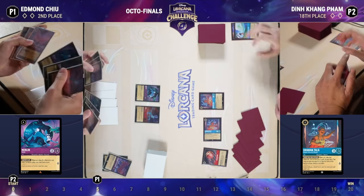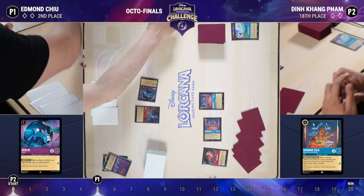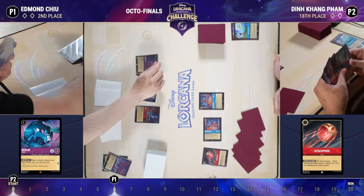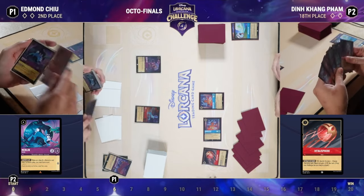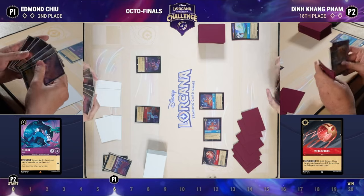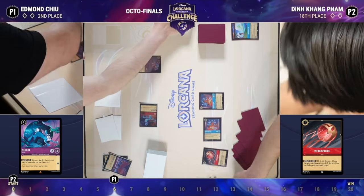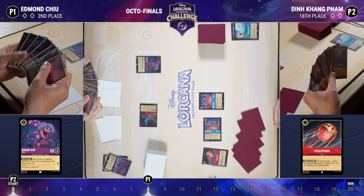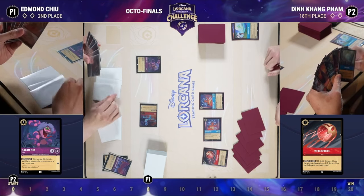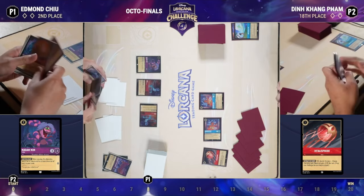Vitalisphere hits the field for Din. This is a newer addition to Ruby/Sapphire — it's a one-cost item, you can draw two cards when it's banished, and it helps in desperate scenarios to deal with the Queen's Castle. It's not ideal since you have to sacrifice it to trigger the effect, but Queen's Castle is often a must-answer card and you'll play anything you can fit to deal with it.